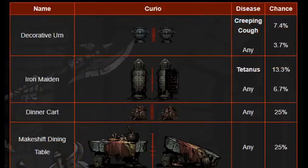Curios will give diseases if you don't activate them with their proper item, or if they don't require one — it's all percent-based. For a Decadent Urn, there's a 7.4% chance for Creeping Cough and almost 4% for anything else. Iron Maiden has Tetanus at 13.3% — fitting that Tetanus is in the Iron Maiden. Any disease is also 7%, so you have about a 20% chance of disease there, significantly skewed towards Tetanus. Dinner Cart is 25% chance any. Makeshift Dining Table is 25% chance any.